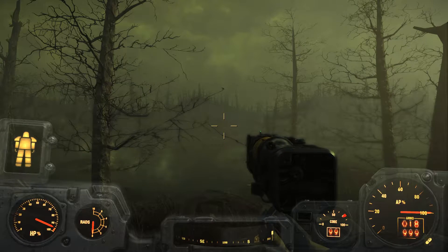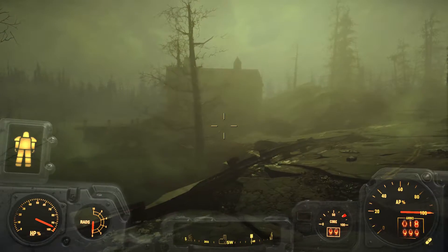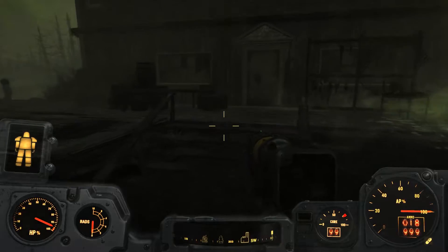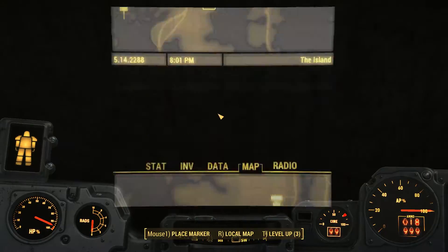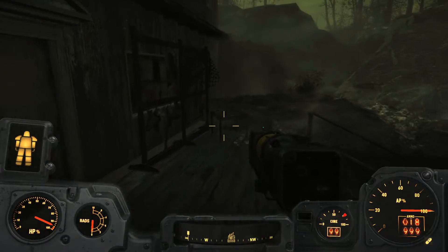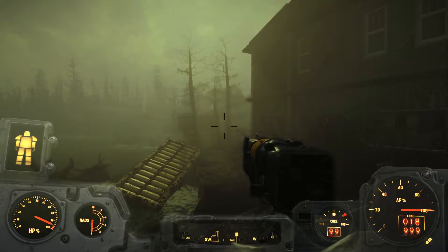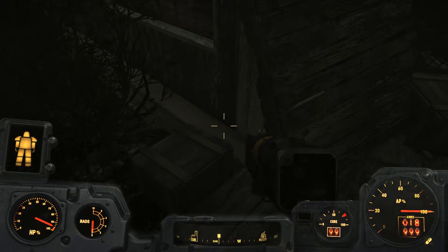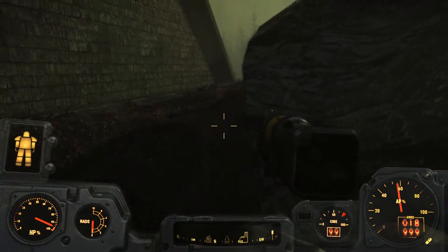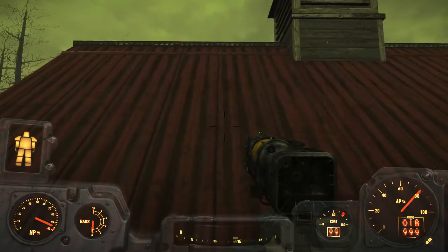Pretty neat looking. I don't know if I remember seeing that happen in the Commonwealth itself. There's a building here - I don't know if this is the lumber place or not. Yeah, it's probably the lumber place. Let's go check it out. We don't have a quest taking us here, we're just going because it's on our map. Maybe this isn't the lumber place - I guess this is just a building in front of it. That is some neat lightning. This fog effect is pretty impressive. Too bad we can't get in this building.